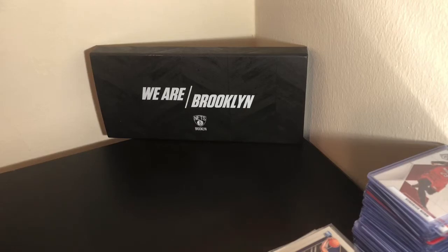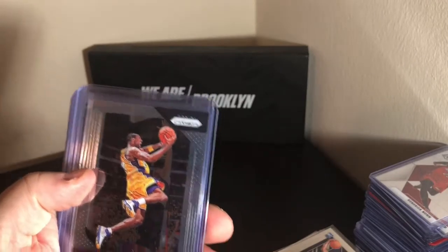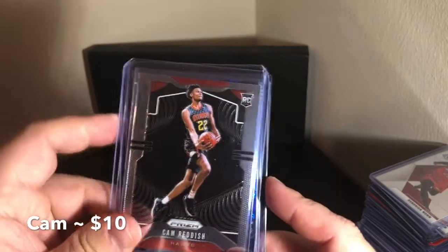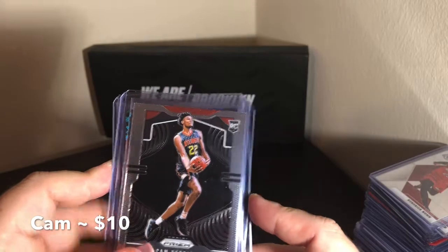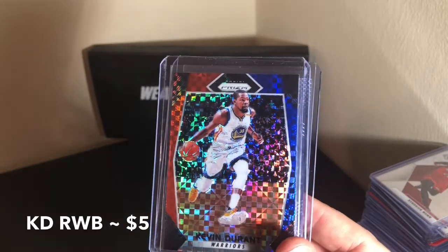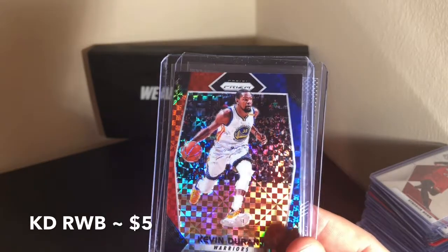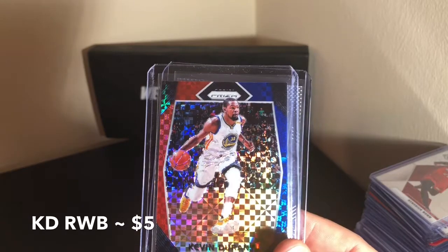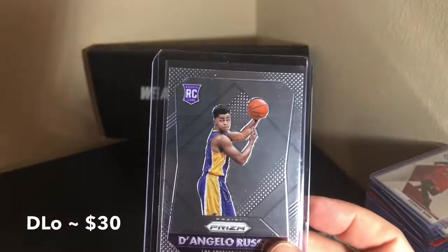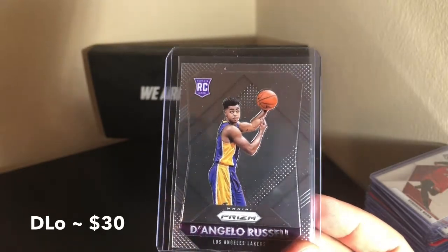Alright, here's the recap. In fourth place was 18/19 with the Kobe. Third place was the Cam Reddish rookie from 19/20. At number two, I have the red, white, and blue KD out of 17/18 — although I think when everything is all said and done, this will probably be the most valuable card of the group because he's going to go down as one of the best ever. And at number one, still just because he has a lot of career left, and if Minnesota starts becoming a powerhouse and he's a big part of that, this card can really take off.